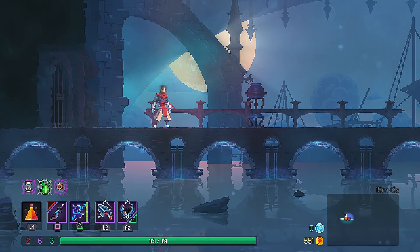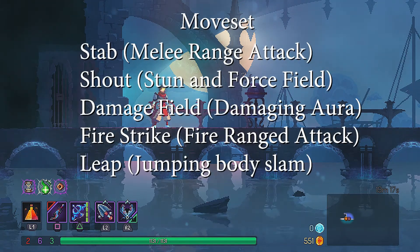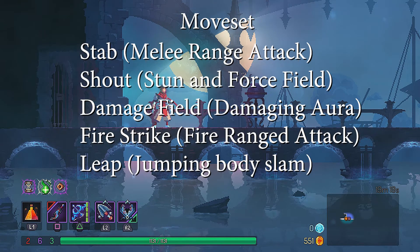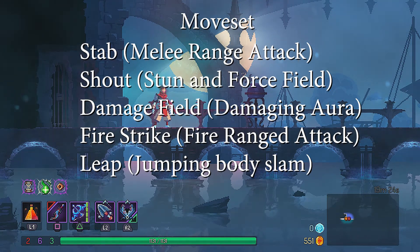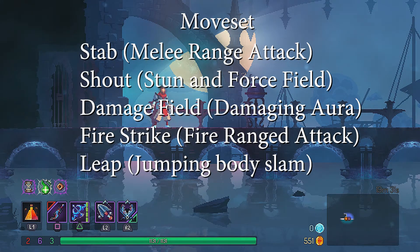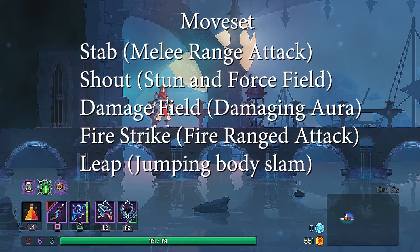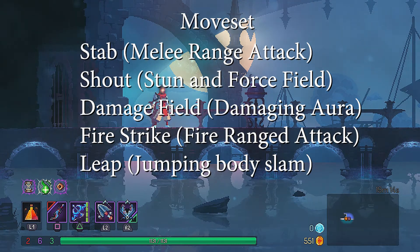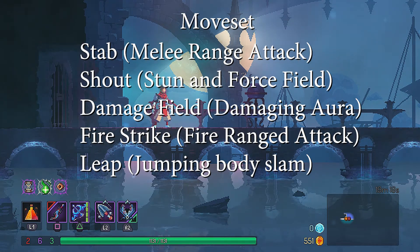Now I'm going to talk about his moveset a little bit. He has close-range swipes with really long wind-up time so you can easily dodge them. He has a scream to knock you away and then gives himself a brief shield. He also gives himself a red aura for a few seconds that will deal damage when you touch it. For his last two attacks: when he is charging his hand for an uppercut he will make the ground on fire in a wave from both sides, and for his last attack he will leap in the air to charge himself at you.